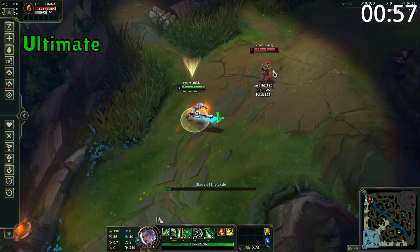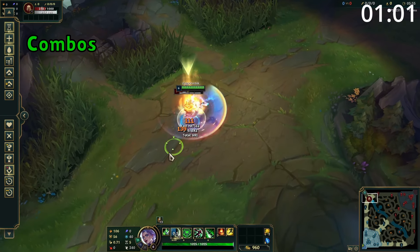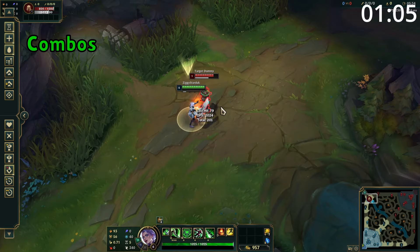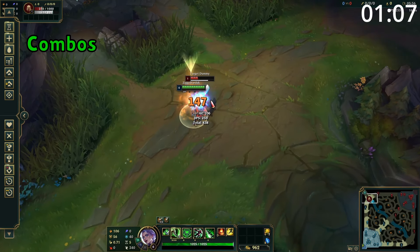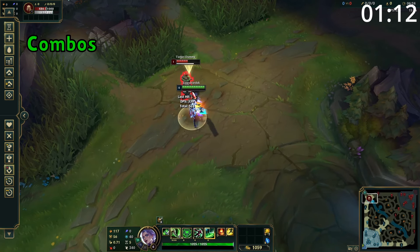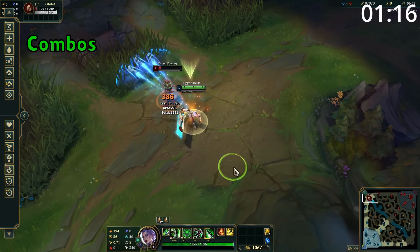This deals damage, with the damage being greatly increased the lower the target's health. For combos, you want to use E then auto attack, W then auto attack, before using all three of your Qs, making sure to auto attack in between each. The auto attacks between abilities can be done incredibly quickly — as soon as the damage goes off you can activate your next ability to cancel the animation. If you have your ultimate available, use it at the start for a massive amount of extra damage, then finish the combo with your execute.